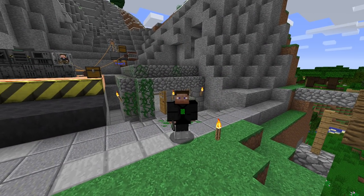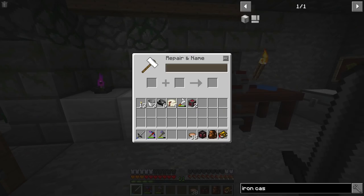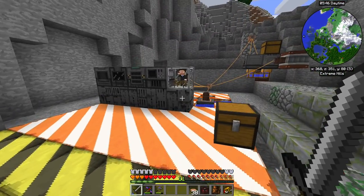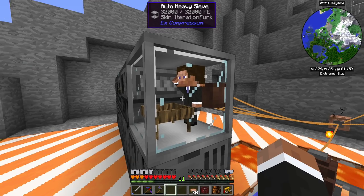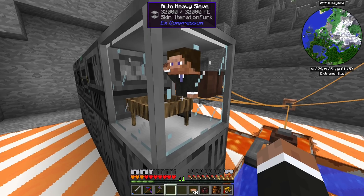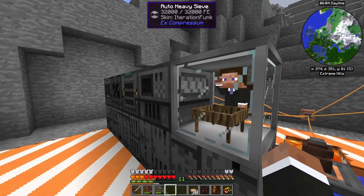What's up funky people? I'm iterationfunk and today we're back in Enderding Madriga 2. So I hooked up an anvil because I wanted to try out something that was mentioned in my Discord channel — you can actually name the person that's in the auto heavy saver, so right now it's me. But I'm sure we could torture a patron or something, that would be pretty neat.